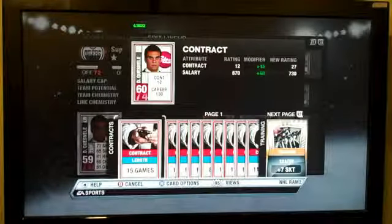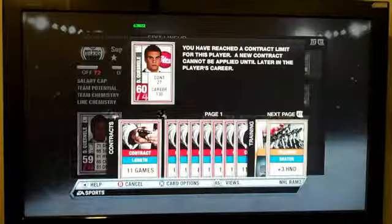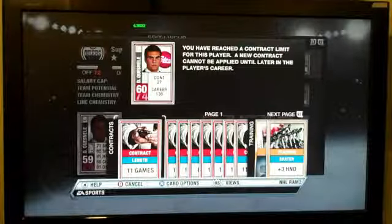And then if I want to put a contract card on him, I can place a contract on him and now he has 27 games, ready to go for your team. You don't even have to worry about them for quite a while now.